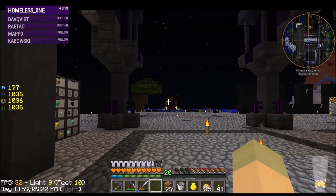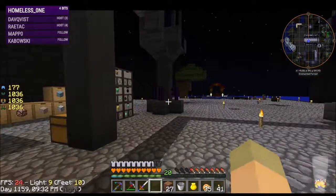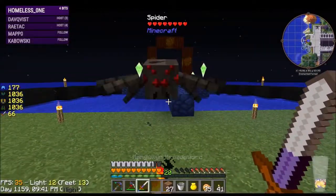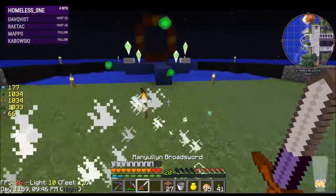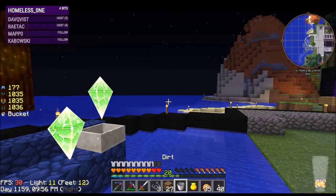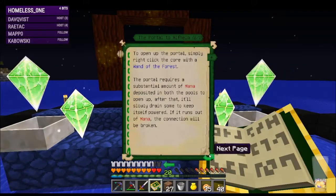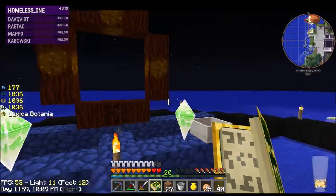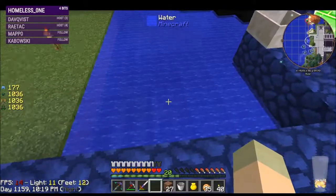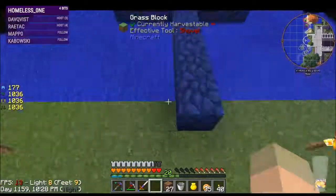I think before we automate mana we need to move over here with the mana setup, which means filling this in with sand. Let's turn off the visualization — we don't need that anymore. So we need to fill this in and there's a decent amount of it here to fill in so that we can build underneath of it.